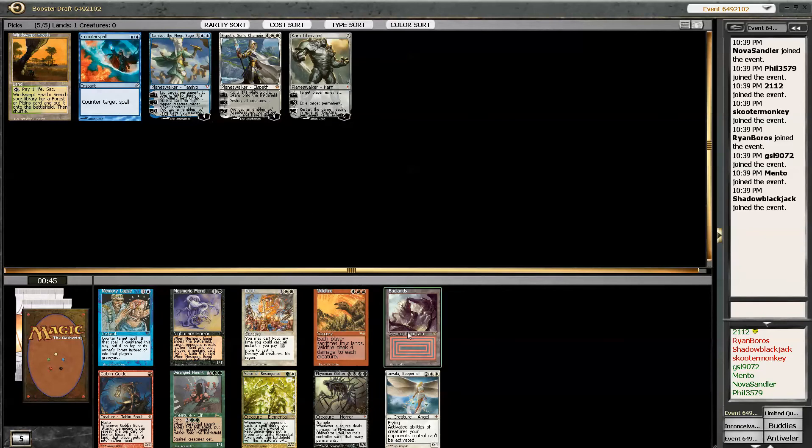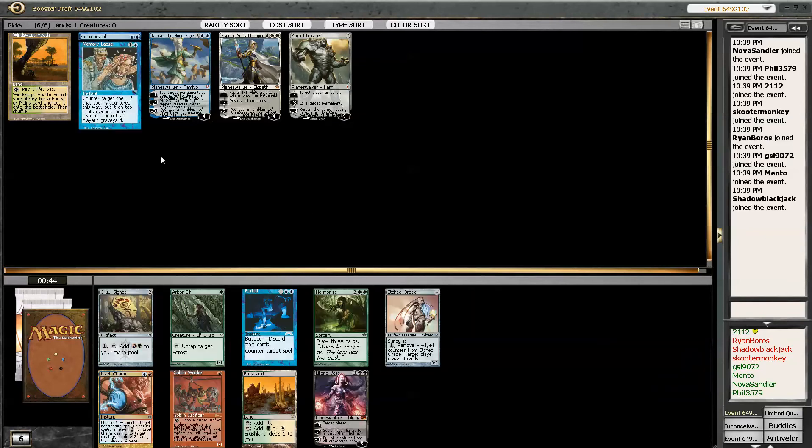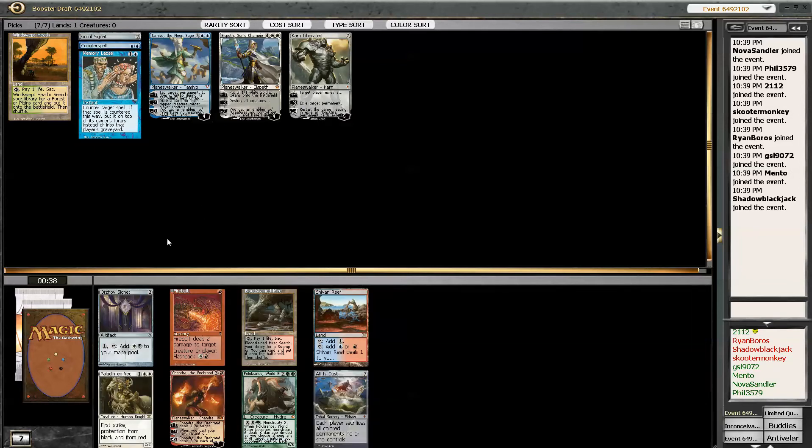Memory Lapse goes nicely with Counterspell. It looks like we got a deck so far. Alright, Gruul Signet — even if it just taps for colorless in my deck, I think I just want the mana stones. So definitely Orzhov Signet — at least that one taps for White.